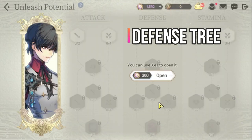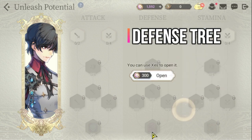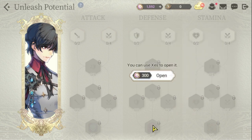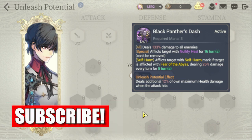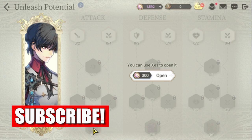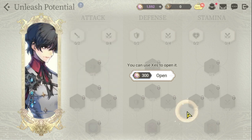The final node in the defense tree deals an additional 12% of maximum health damage when the attack hits. You need to level up stamina so you can give his S2 additional damage based on own maximum health — and for his S1 it's also own maximum health. The attack tree would be the last one to finish since you're leveling up Ramji for his support role, not really for his damage.